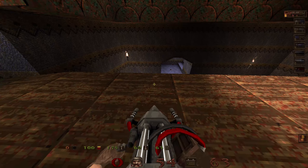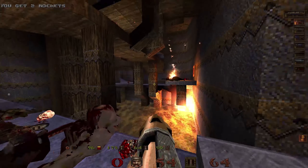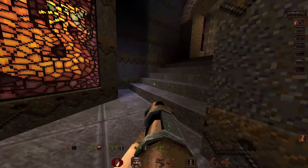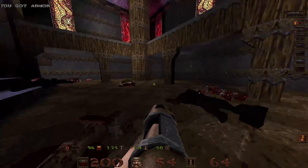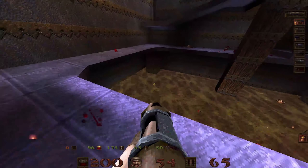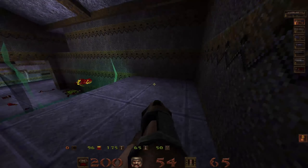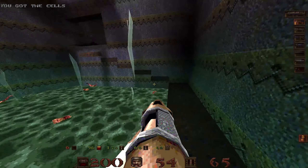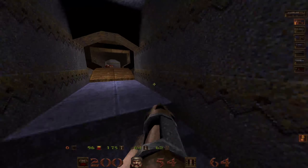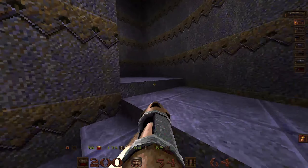I'm gonna press this switch and kill the remaining monsters. Any zombies down here? I cannot tell. And the red armor is very important — I nearly forgot that. I really hope no zombies are in the water. That often happens, and you have to hunt them down and kill them all. I hear another one. Did I kill him? I think so. You're never sure with these zombies.